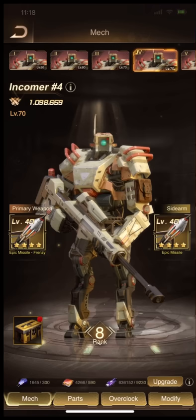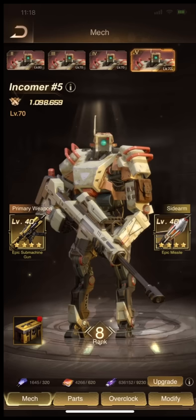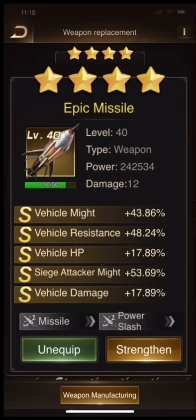The next mech — vehicle might and damage for all units. And then in the last mech: shooter damage. Shooter damage is the best. And the other weapon — vehicle damage.